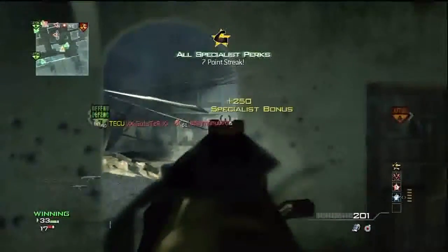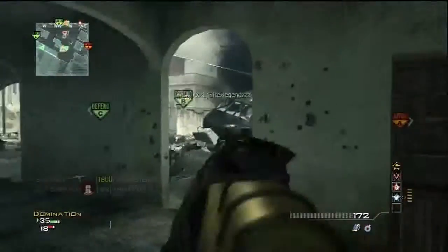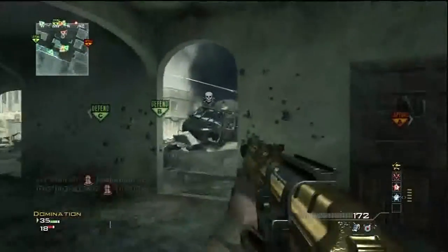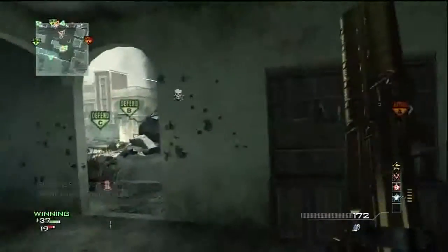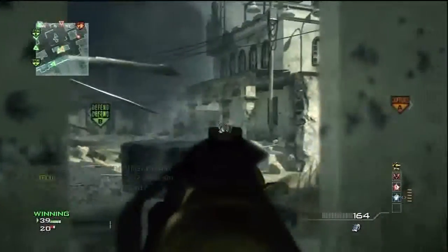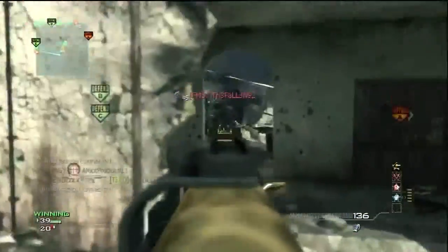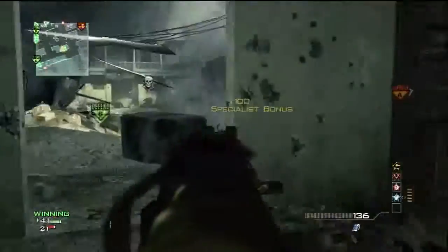As soon as you hit Specialist bonus with this gun and get Kick, it doesn't do this on other guns, but it reduces the visual recoil as well as the actual vertical recoil — which is an interesting one, and it helps so much. It becomes something of a mini laser rifle — it's not as laser rifle-ish as an ACR, but it is equally as good.